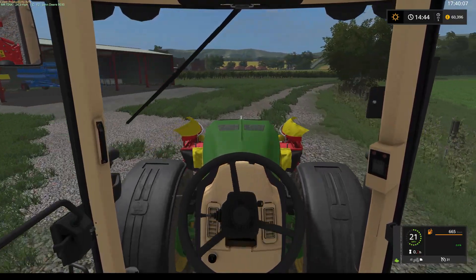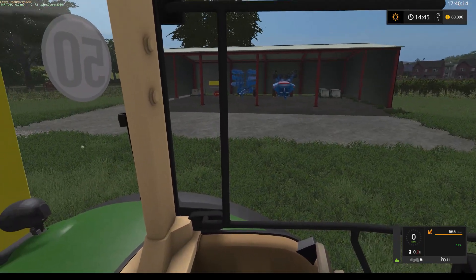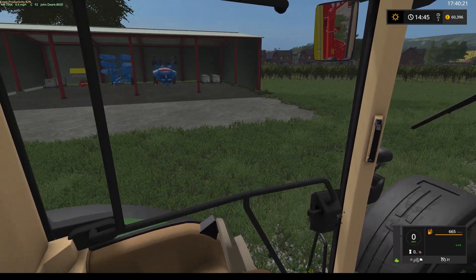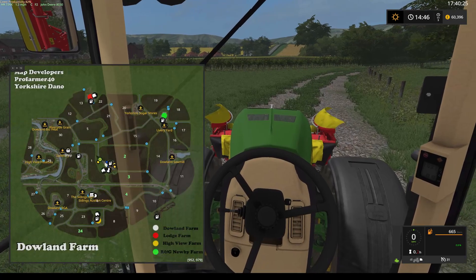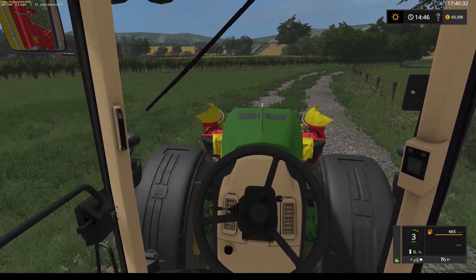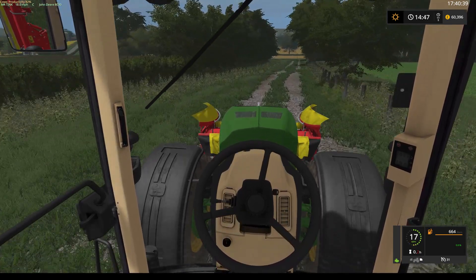Down here I've put a new shed in - it's just a placeable one, nothing too massive. I used the roller just to put the concrete in. I haven't been in the editor with this map. Got the seeder down there, the big cultivator, and the fert spreader. I've put pallets in here but you can get seeds from up at the green dot at the top right-hand corner - that's where your grain storage is. We're going to do some mowing today anyway, we'll make a start.